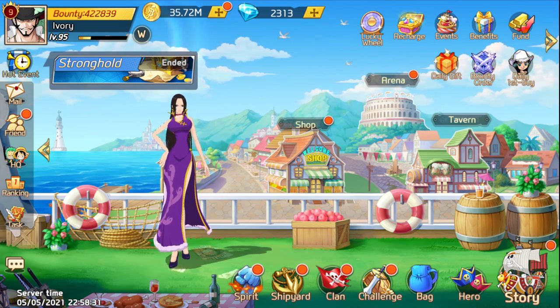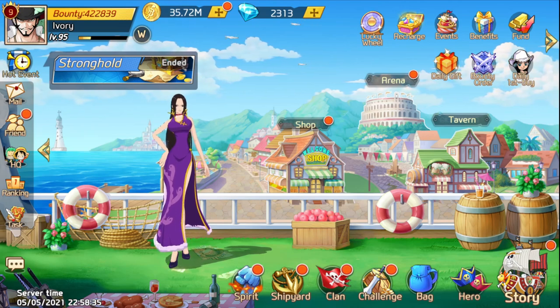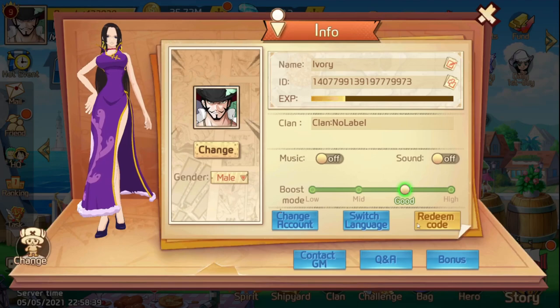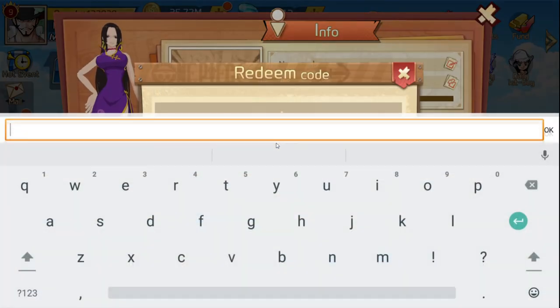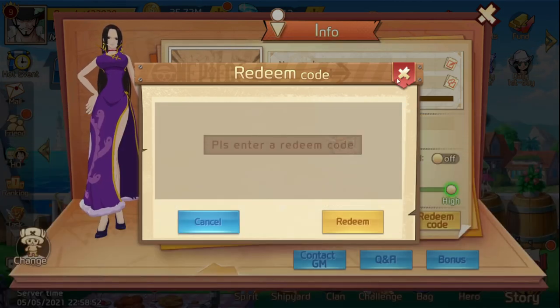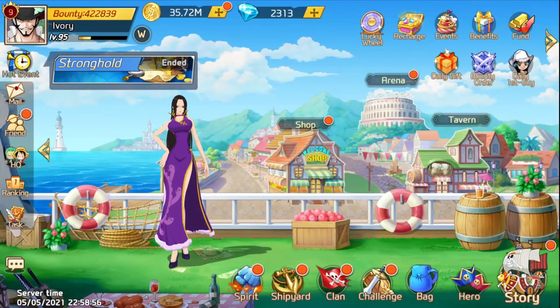What's up guys, Ivy here. This video covers how to get gems using both free-to-play and pay-to-win strategies. First thing you do if you're a new account is go to redeem code and type in the code 66778. Those should all give you about a value of 400 gems, so that's a start.